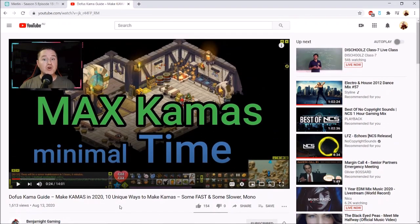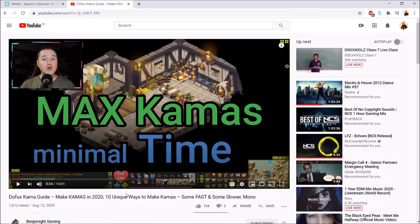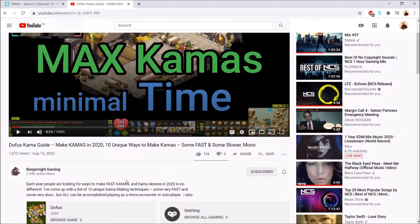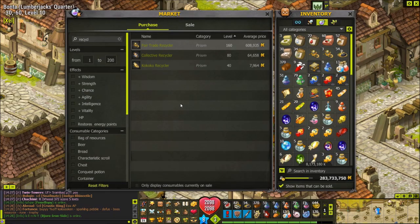A lot of my subscribers who are also subscribed to Benjamite have pointed out this video to me and told me to make my own kamas-making guide. The simple answer to that is no, because if I reveal how I make kamas then the methods will no longer be effective - everyone's going to copy it. With regards to Benjamite's video, I use none of those methods because I have my own ways, and one of those ways is what I'm going to be explaining in this video: recycling resources for nuggets.